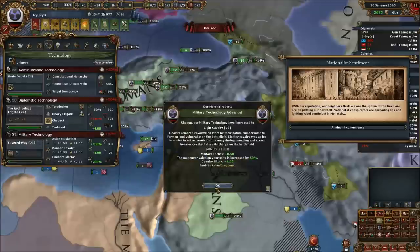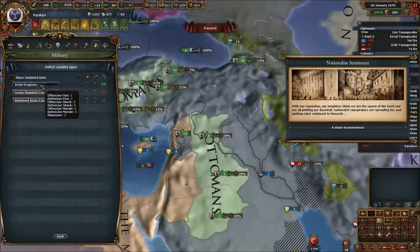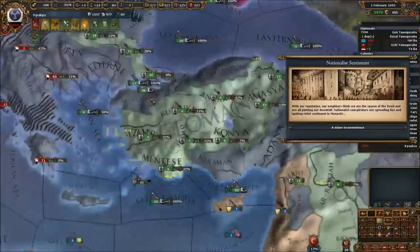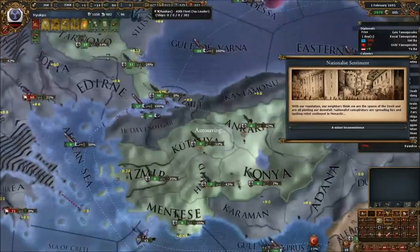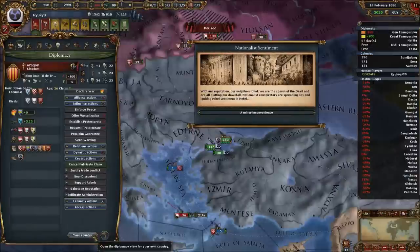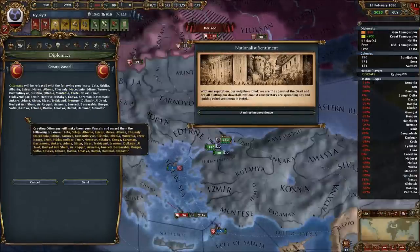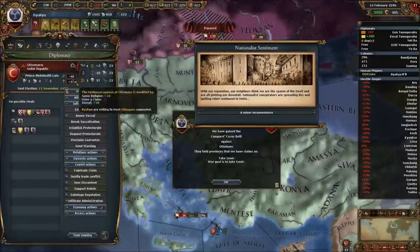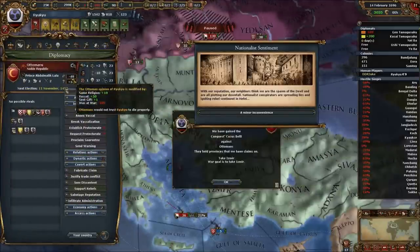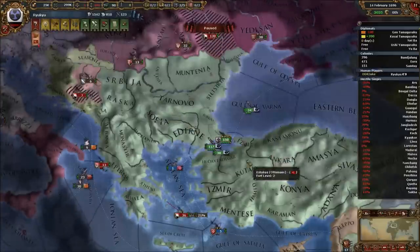We vassalised the Mamluks as well and fed them some land, though honestly I probably should have just taken the Ottomans alone. Spitting out the Ottomans gives you a terrific vassal — again spat out as an animist — they have good tolerance of heathens so they don't get many revolts. They did not keep aggressive expansion malice towards us. We also spat them out as a noble republic — we had earlier collapsed to rebels that forced us into glorious republicanism.